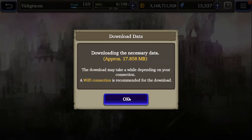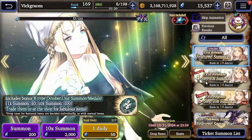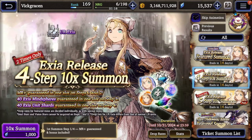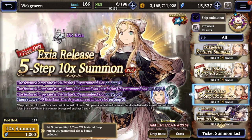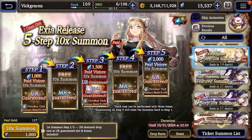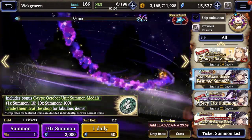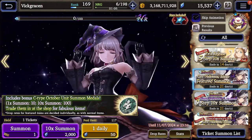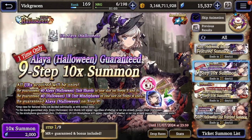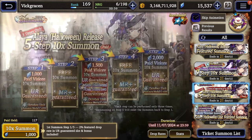So we know Exia and the new Aliyah are out here. As for Exia, it looks like you have your standard banner, her 4-step free viz, and her 5-step paid viz. As for the new Halloween unit, you have Aliyah, and she's gonna have the 9-step guaranteed at the very end, and then a 5-step paid to be able to get her as well.